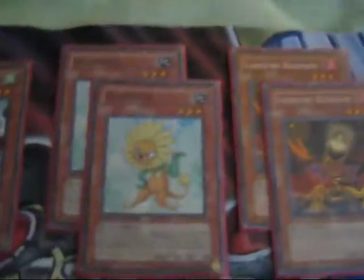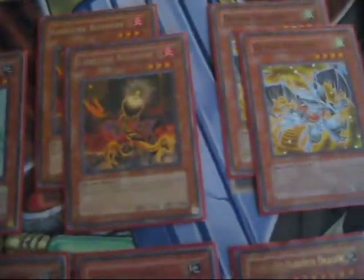Two Quick Draw, obviously. Two Dandy Line in part of the deck. Lonefire to search out your Dandy Lines. Debris to sync for Black Rose or a level 7 very easily.